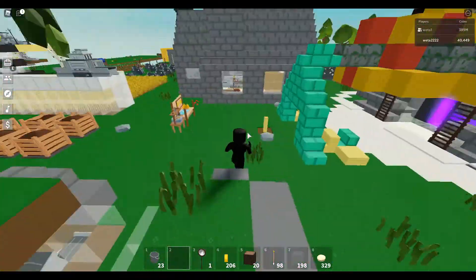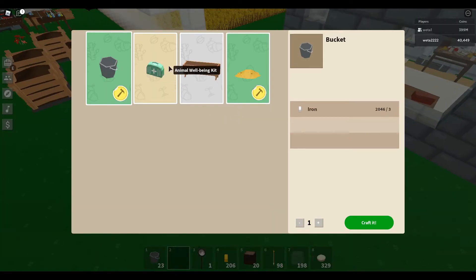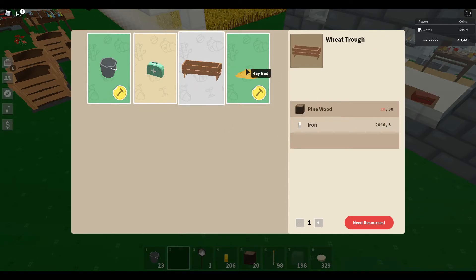They added cows, and they added a new NPC at spawn that you can do quests for. Here are the things you can get for doing the quests for the NPCs: you can get an animal well-being kit, a wheat trough, and a hay bed.